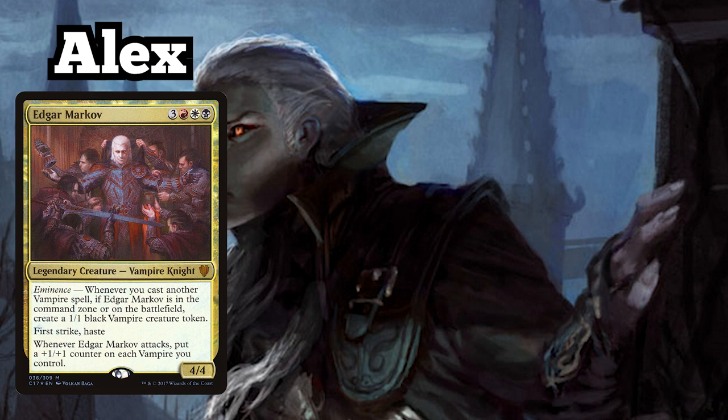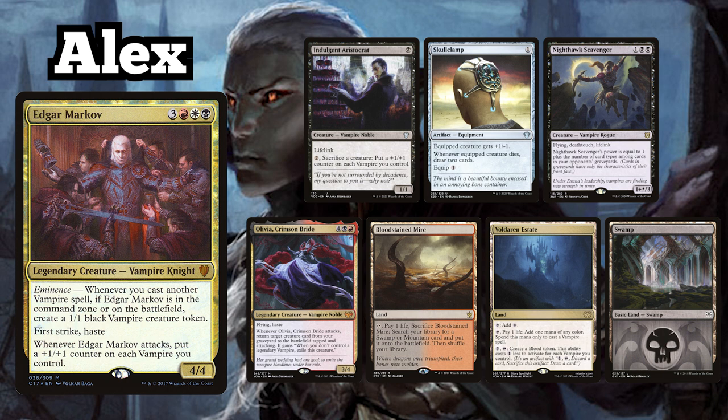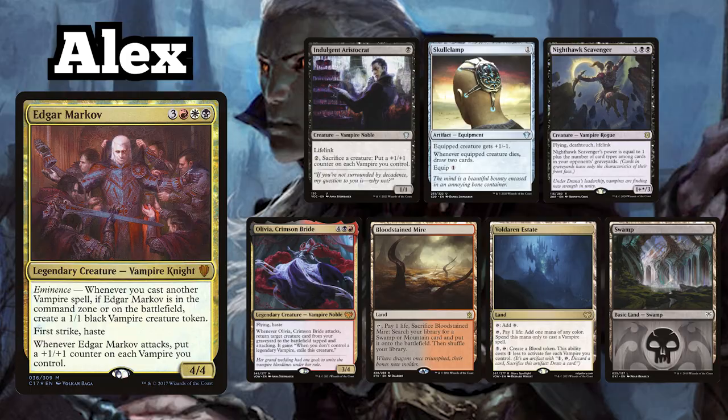I am playing Martin's Edgar Markov Vampire Tribal deck and keep an opening hand containing Indulgent Aristocrat, Skullclamp, Nighthawk Scavenger, Olivia Crimson Bride, Bloodstained Mire, Voldaren Estate and a Swamp.